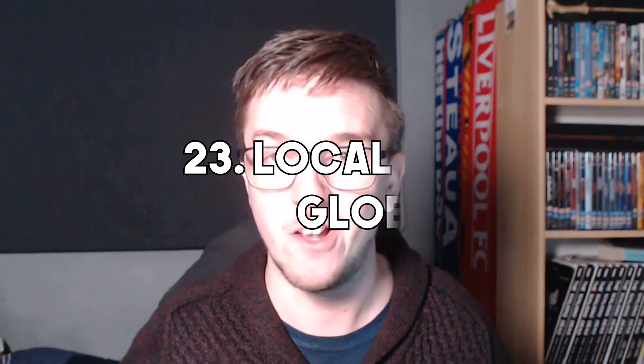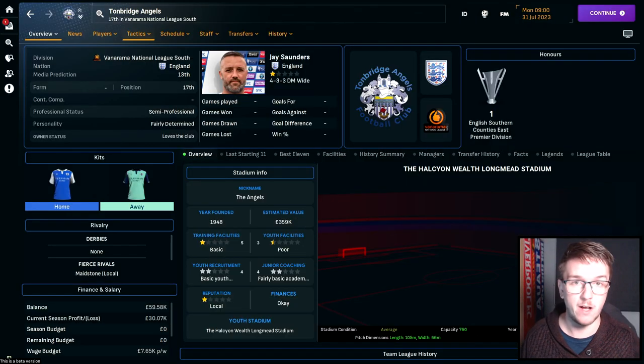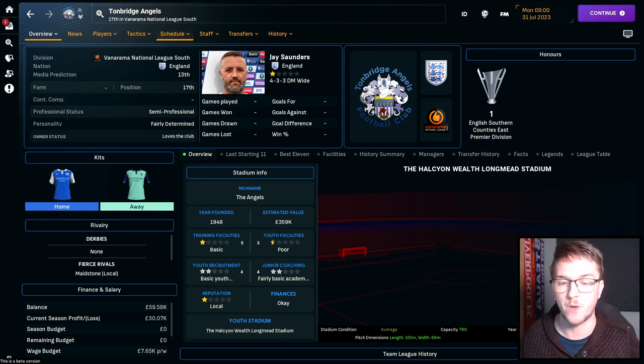Number twenty-three: local to global. Start at the club closest to you that you can play as — in the presenter's case, Tunbridge Wells Angels in the National League South, about 15 minutes away. Start at your local club, go from job to job, earn your coaching badges along the way, travel the world if you like. Start with zero coaching badges, gain experience, and work your way up from unknown manager to mixing with the cream of European football.